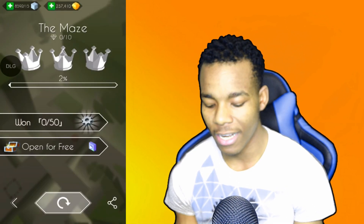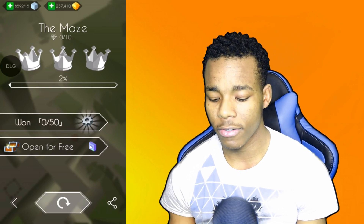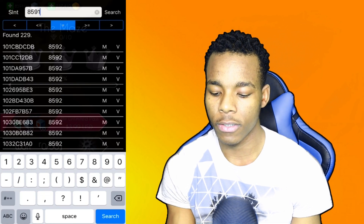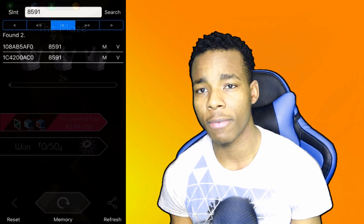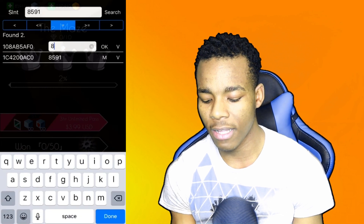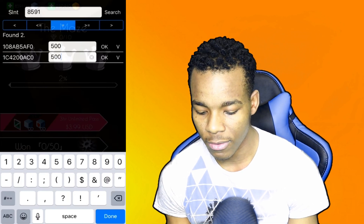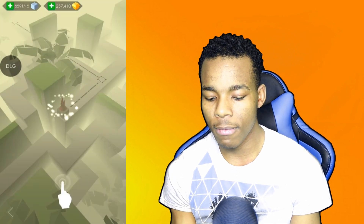Play one more time to decrease the number further — down to ninety-one. Change the search to ninety-one and search again. This time it's going to give back a smaller number of results. Now all you've got to do is edit the number — let's change it to five hundred, just so you can see that it actually changed. Tap OK.